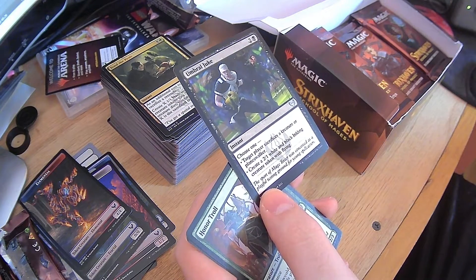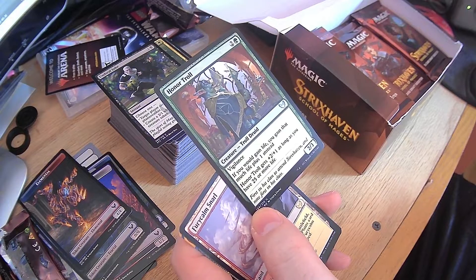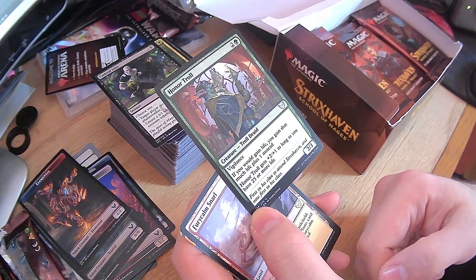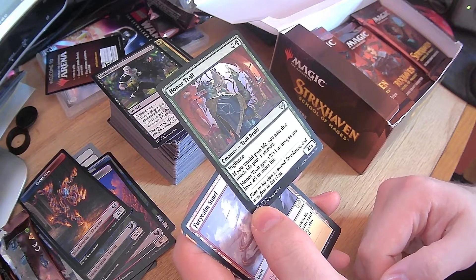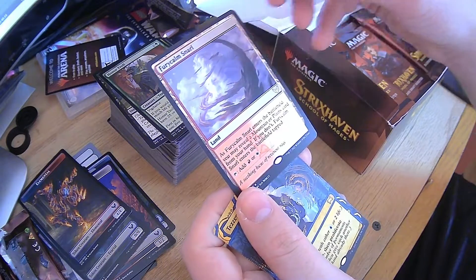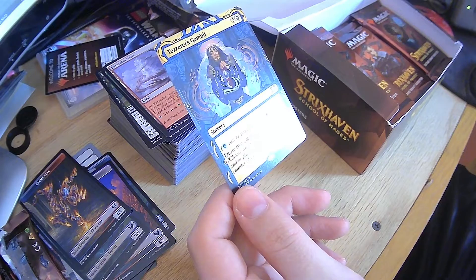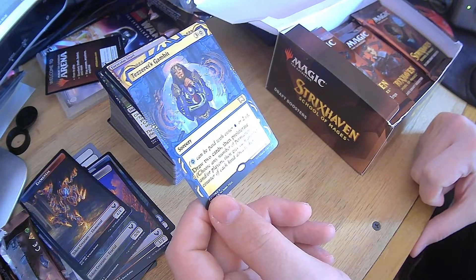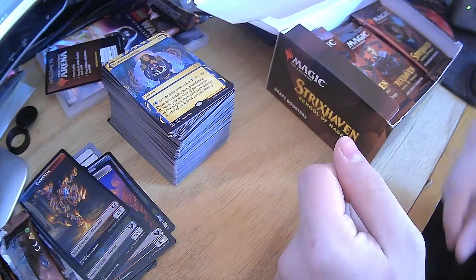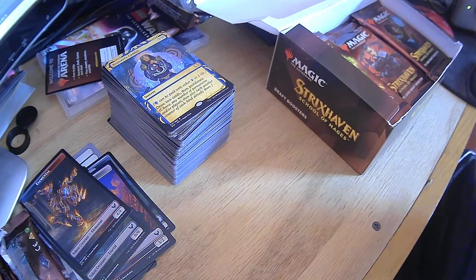Umbral Juke — sacrifice this creature or planeswalker, or get an inkling. Honor Troll — vigilance, if you gain life gain an additional one. Gains plus 2, plus 1 as long as you have 25 or more life. Not bad at all. Furycalm Snarl — saw that one before. Tezzeret's Gambit — choose two: draw two then proliferate. Nice. And because it can be paid with two life, it can go in any deck. Proliferate — I'm going to draw two cards and then all my things with a plus 1, plus 1 counter get another counter. That's kind of perfect. I love that.